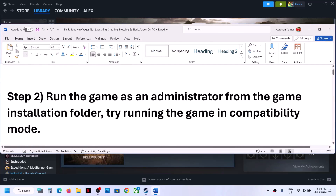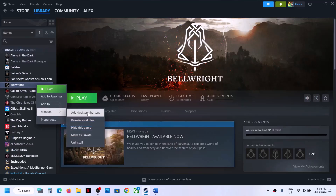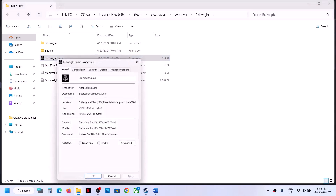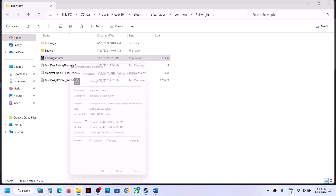The next step is to run the game as an administrator from the game installation folder. Right-click on the game, select Manage, then go to Browse Local Files — it will take you to the game installation folder. Right-click on the game EXE file, select Properties, go to the Compatibility tab, and put a check on 'Run this program as an administrator.' Hit Apply, click OK, then double-click to launch the game.